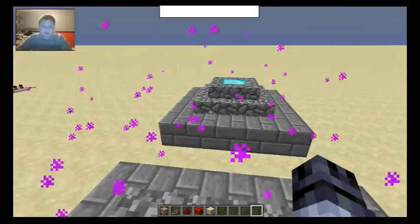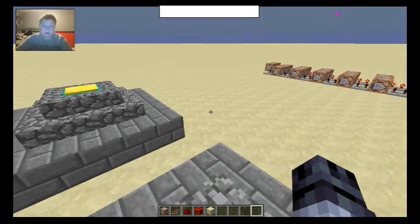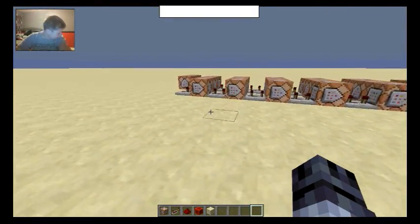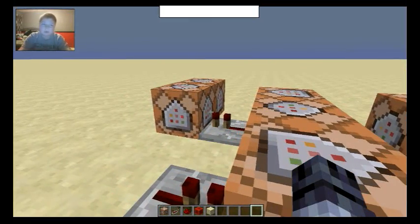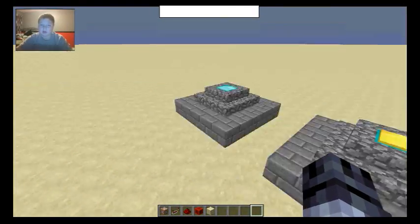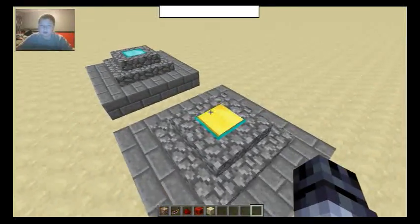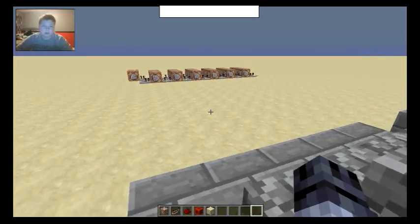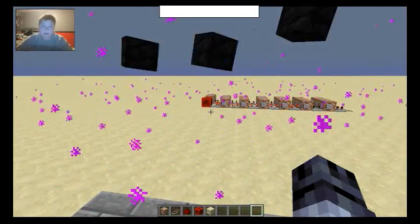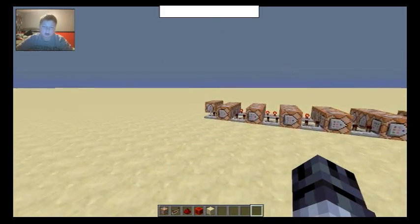So we go. There's some particles, and boom. Pretty much what happens is if you watch closely, right before this repeater here, you'll see that red sunblock is placed, and then it's removed when I'm done.